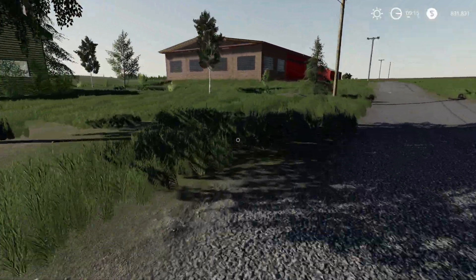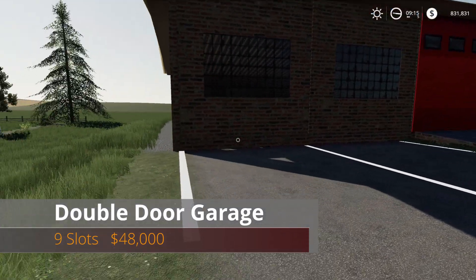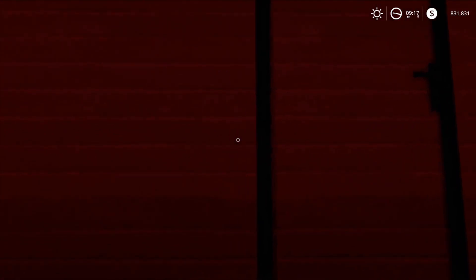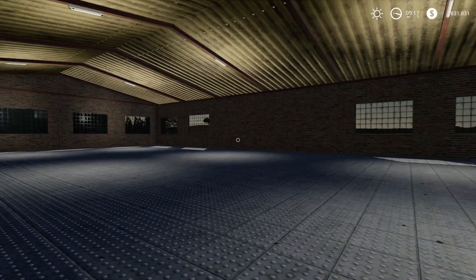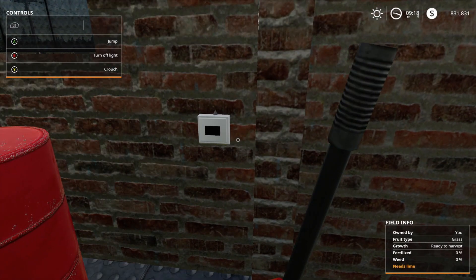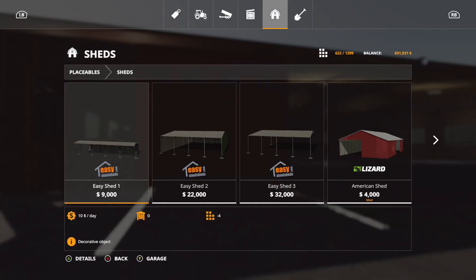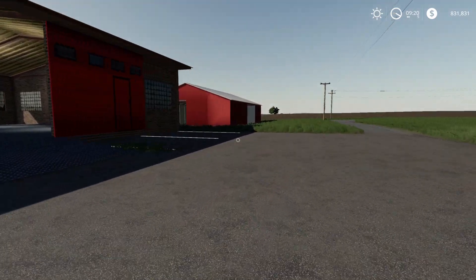Now let's get to the placeables. The first one is the Double Door Garage: 9 slots, $48,000. It actually has parking spaces — one, two, three, four parking spaces. It opens like that, and there's a light switch — yep, lights all turn on. Two sets of lights inside. The outside lights come on automatically at night. You can find this under Sheds — $60 a day, 300-degree rotation.